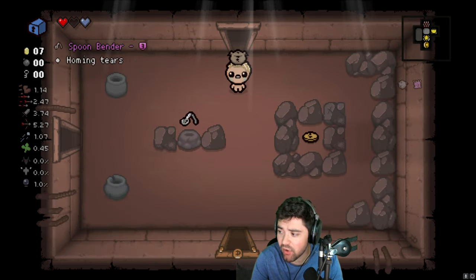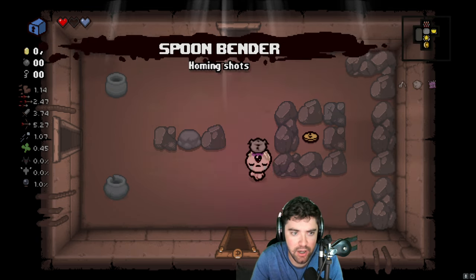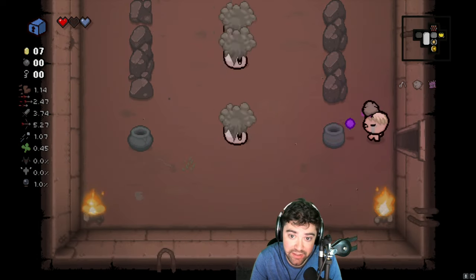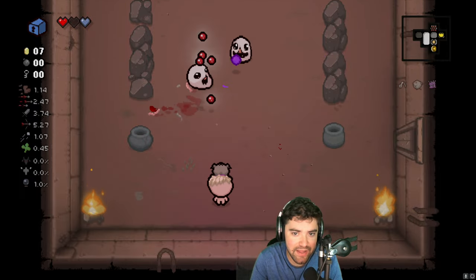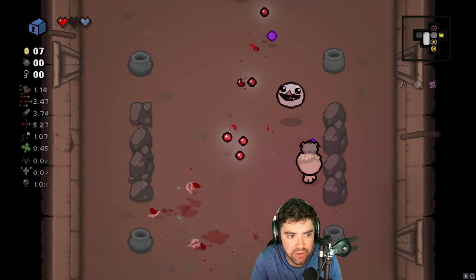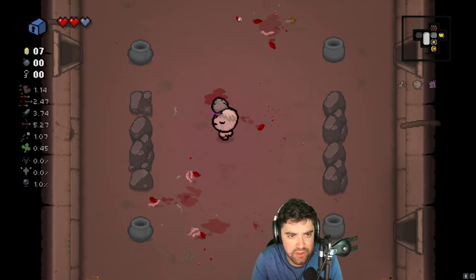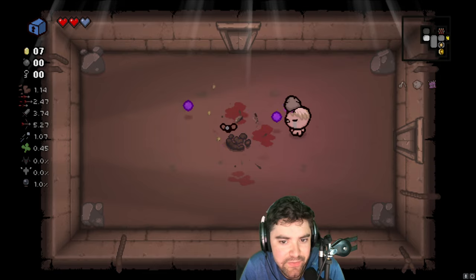There's Spoonbender sitting in a random room here. There's Humbling Bundle as well — I'd love to get that. So we just get a random Spoonbender, and that's going to give us homing shots for this run. Our range is not great. Our damage is okay. Our fire rate is a little bit low. We need a damage and range up against Sint, or Tears and Range Up. Is there even a Tears and Range Up item? We missed Dolly.